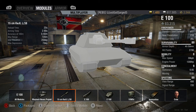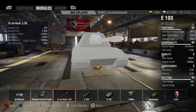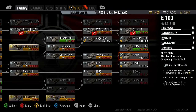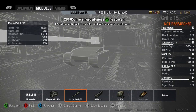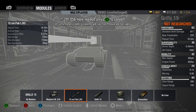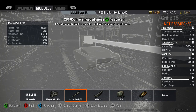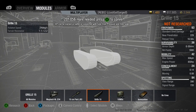I would call it like the E100 and the arty had a baby and created the Grille 15 — minus all the armor. They got one of those recessive armor genes. You have a 20-second reload with the E100 gun and it does the same damage but with way less penetration. The Grille 15 shaves about 4 seconds off that reload, and you have almost half the aim time — 1.5 seconds instead of 2.9. That's really, really good.